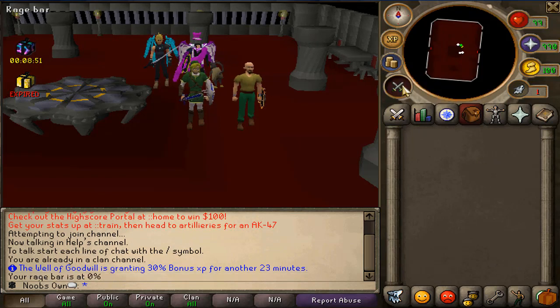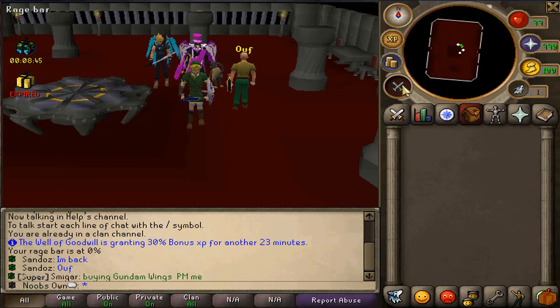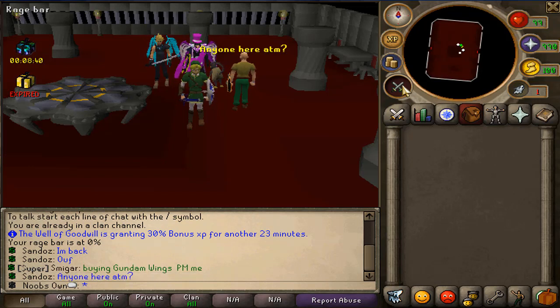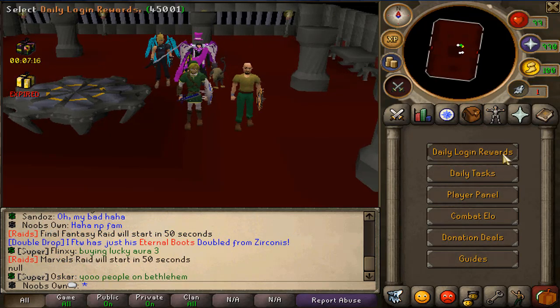Right here you also have a rage bar. When you attack an NPC your rage bar will go up, and once you are at 100% rage you will actually deal one and a half times more damage than you would usually do, which is very nice.